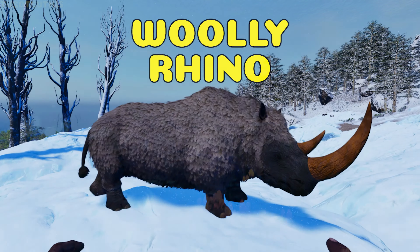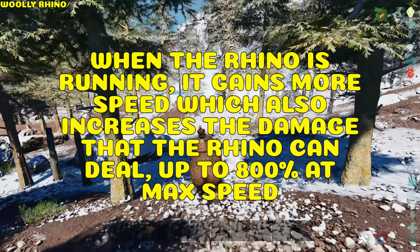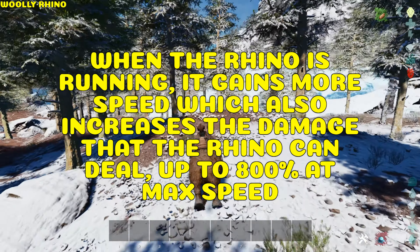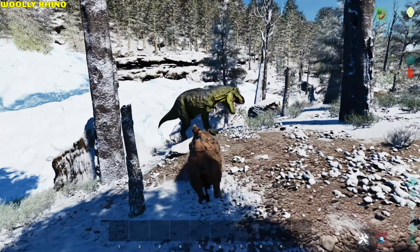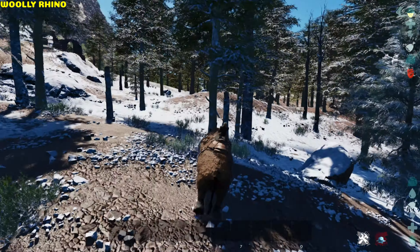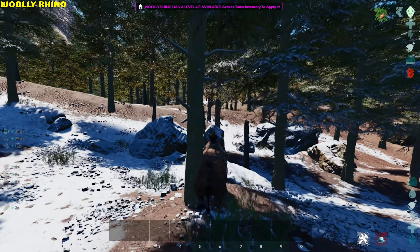Woolly Rhino. It jabs. When running, it gains speed the longer it runs, and the speed also increases damage dealt — up to 800% at max speed. When charging it runs through trees, and using the hit attack quickly collects thatch.